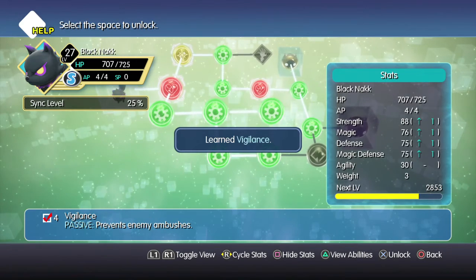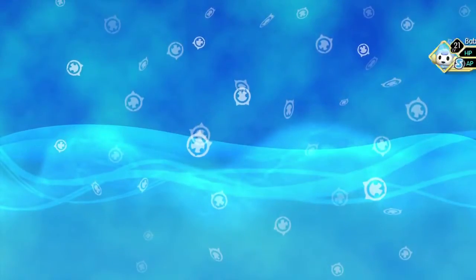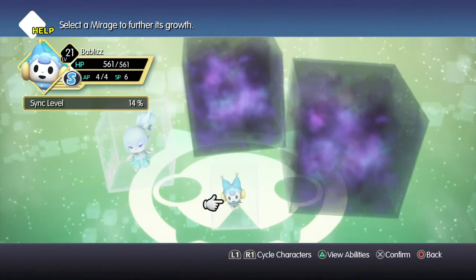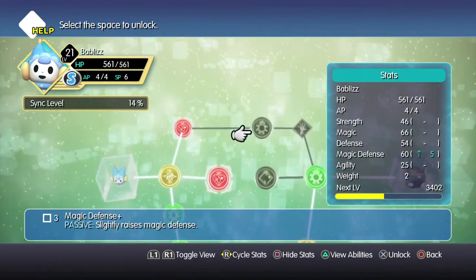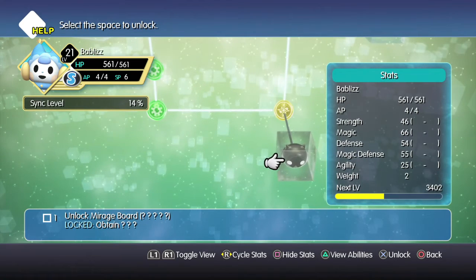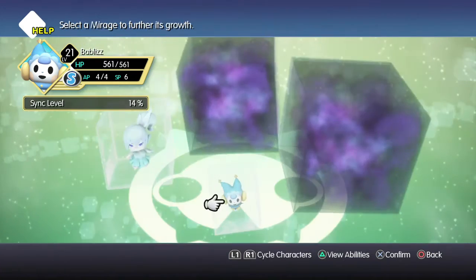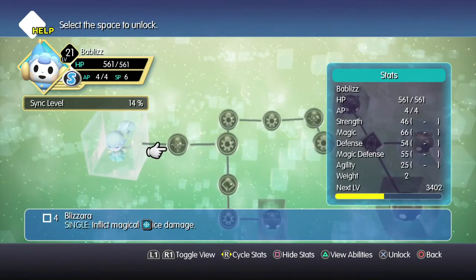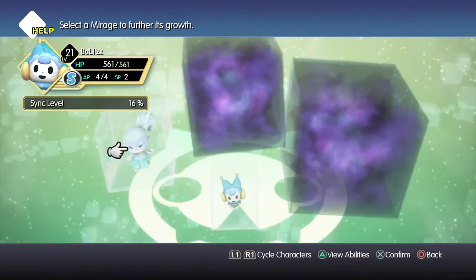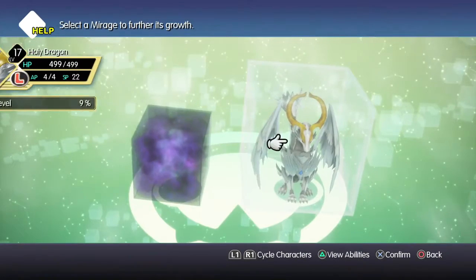Let's prevent some enemy ambushes there. Let's get Shiva working up here. We don't want to get the blank — we can't unlock that one. Can raise magic defense, but can't get that either. I don't really have that many points. The holy dragon we can upgrade quite a bit though — we have a lot of points for the holy dragon, so let's do that.